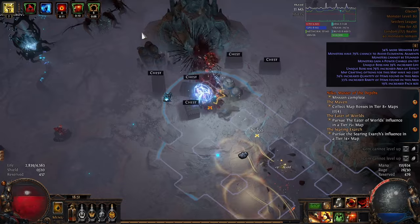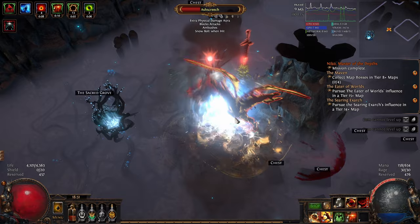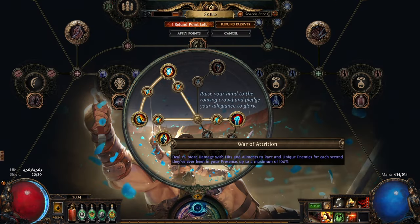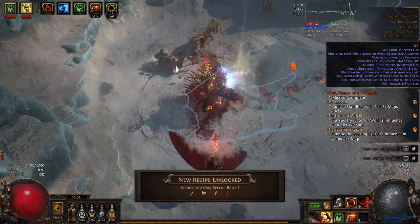I've also decided not to go for Vaal Pact. It doesn't feel like I need it, and spending that many dexterity nodes to get there was quite a waste. On the Ascendancy, I do have all four notables. In hindsight, I think I'd have gone for more than skill in third place instead of fourth, just because it makes you feel so much safer, and you really don't need the extra damage early on.